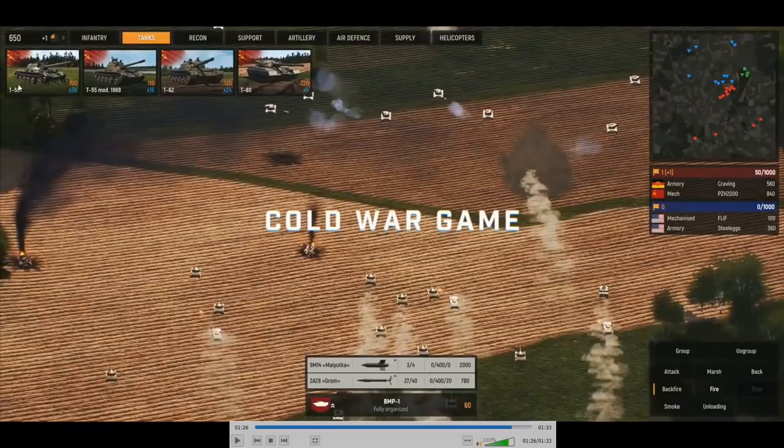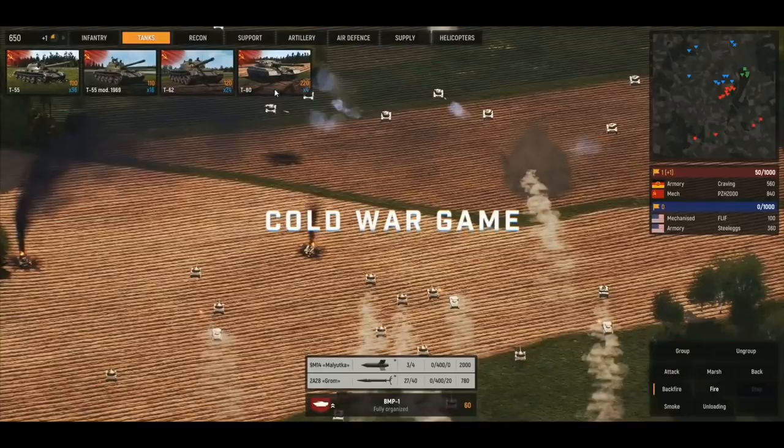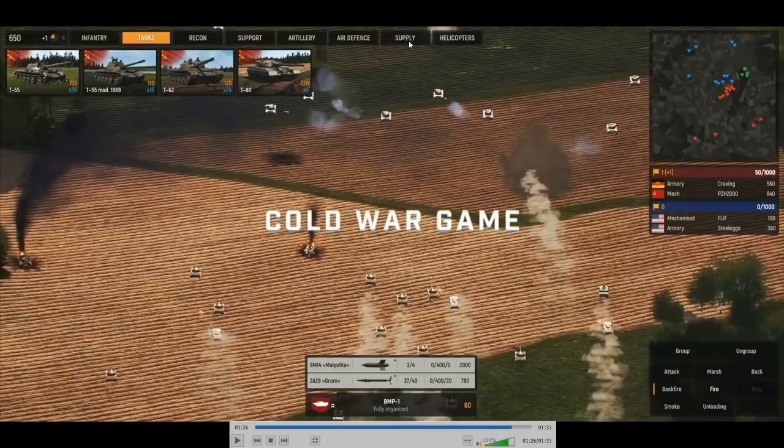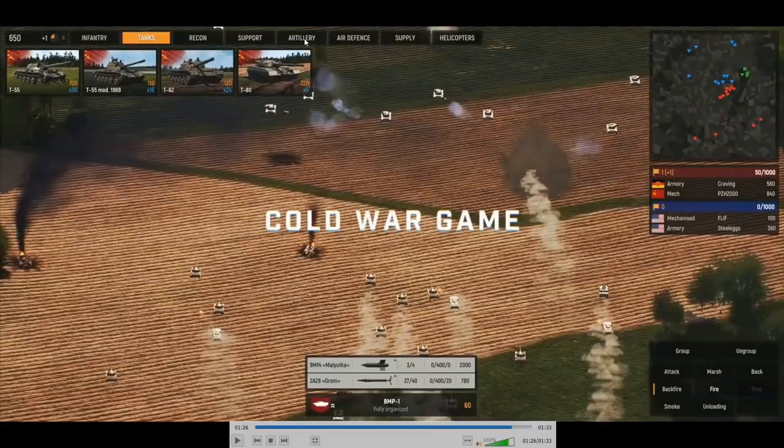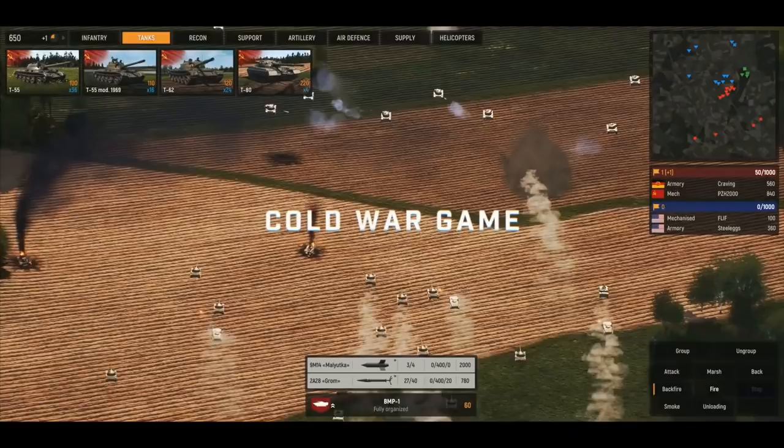T-55s, T-55 Mod 1969s, T-62s, and T-80s. You can see that we also have a Recon tab, Support, RD, Air Defense, Supply, and Helicopters. I'm wondering what exactly goes in the Support tab. Because in Wargame, we place all sorts of AA units, Artillery, Mortar — we throw all that under Support. In this game, it seems to have its own tab for Artillery and Air Defense. We also have Recon, Infantry, Tanks, and Helicopters tabs. What I'm not seeing is Airplanes. Again, this is pre-alpha footage according to what was underneath the trailer, so I don't really know if there are going to be Airplanes or if they're just not there at all.